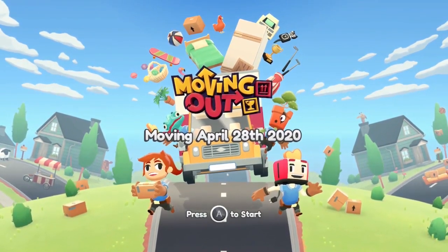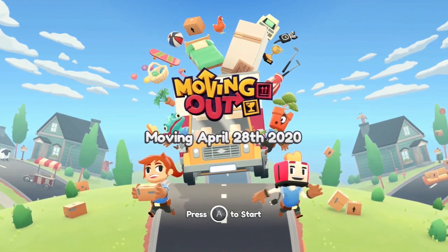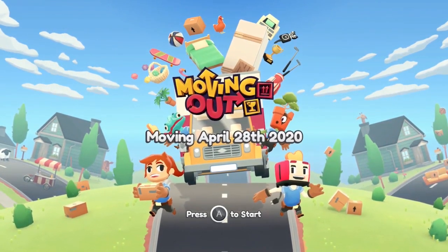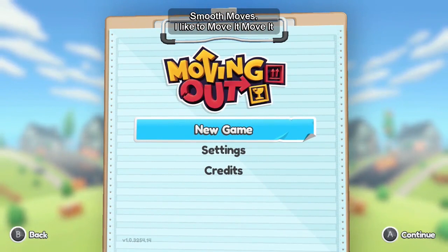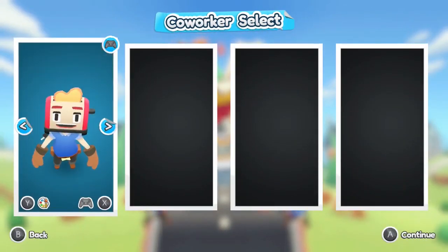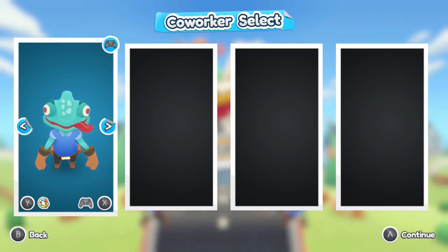Welcome to One-Off Wednesdays, where we look at games and stuff. This is a big physics-based puzzle game — I think that's what this is. Smooth Moves! I like to move it, move it. Okay, that's a dated reference. Anyway, let's just get started. You can collect characters: there's a toaster head guy, a plant dude, and a lizard. I'm gonna go with lizard.